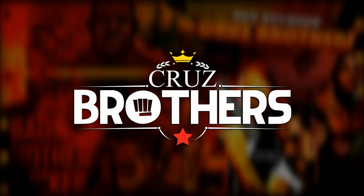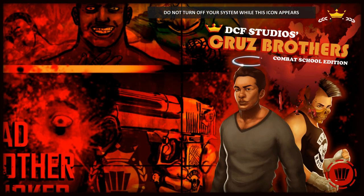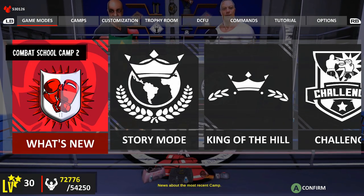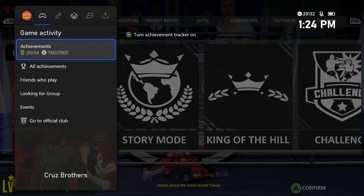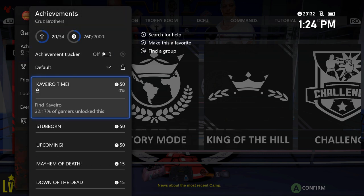What's going on guys, Bills here from Achievement Land with an achievement walkthrough for Cruise Brothers. This game released on Xbox February 5th, 2020 and was recently updated — they added more Gamerscore. You can now get 2,000 Gamerscore and they also lowered the price. The game initially was $30 and now it's only $4. For $4 you can get 2,000 Gamerscore, though it takes a little bit to finish.